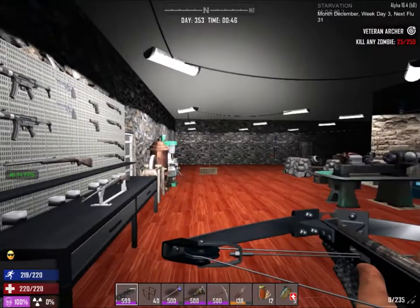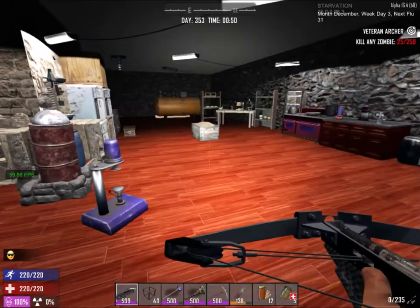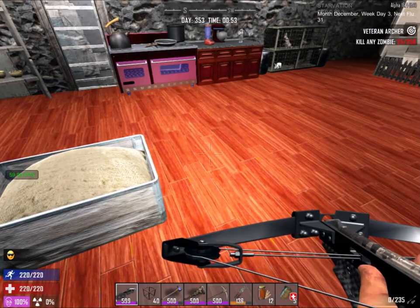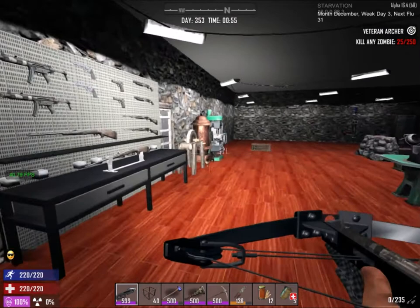That is all the important workbenches covered for now. If you want to see more videos like these on different workstations — the NPC workstations I'm not going to cover because, for example, the farmer station broke: it had food and everything but it just broke. I think it's not working well in Alpha 16 Starvation mod, there's a glitch they need to fix. I hope you enjoyed this tutorial — if you liked it please leave a like and share with your friends, leave comments or feedback below, and if you're new to the channel please subscribe for more content.